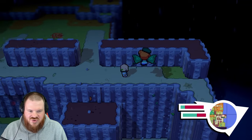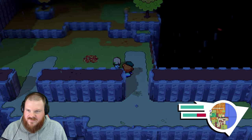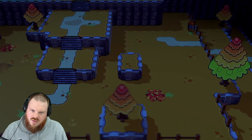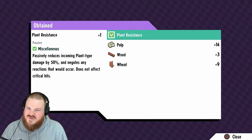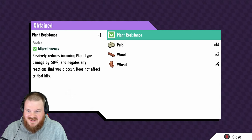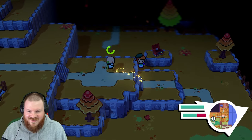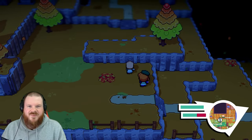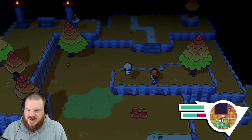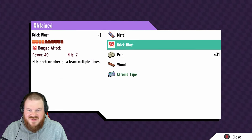We're not actually wanting to be down here just yet, so let's head back up and heal. May as well heal the Malchemy just in case we need that in a future fight. Massively reduces incoming plant-type damage by 50% and negates any reactions that would occur — does not affect critical hits. The fact that it's passive and halves plant damage and negates reactions, that is really strong. That was a great find. I haven't done a whole lot of sticker building yet — I've been waiting to build up a stock to really choose precisely what I want.